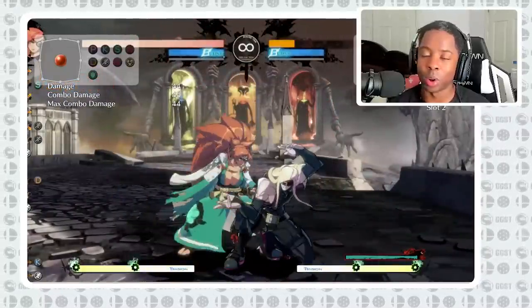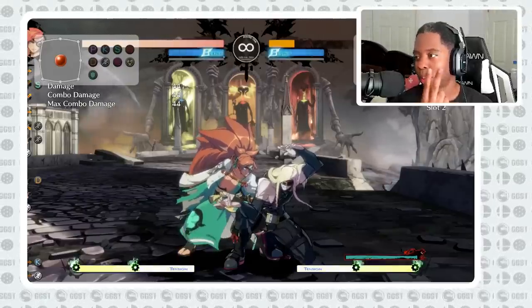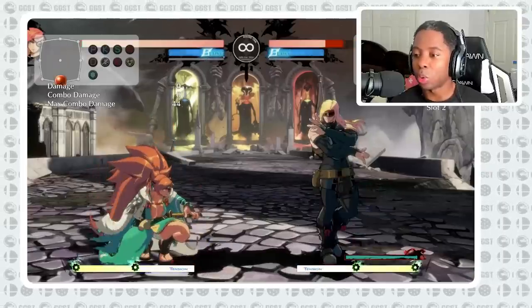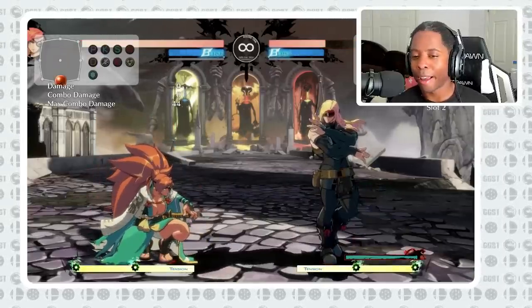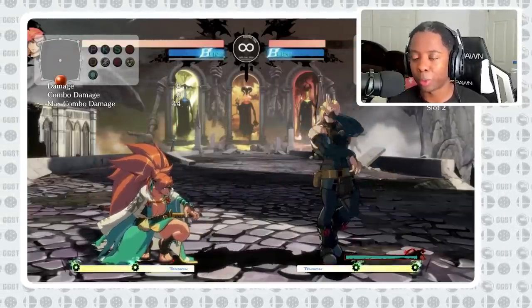Another option she has is Yozonsen — the instant overhead which puts you off the ground. So you either overhead them or you beat their throw. Not to say that you can't use wake up throw; you should just be very careful and assume your opponent is prepared for it.